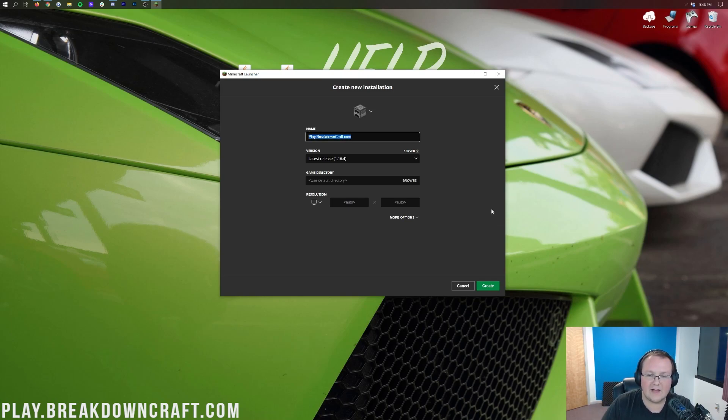There you have it! If you have any questions, let us know in the comments. Thank you so much for watching — if you enjoyed this video, give it a thumbs up and subscribe to the channel for more awesome content. Enjoy Optifine with Forge in Minecraft 1.16.4. Come play with us on our Minecraft server at Play.BreakdownCraft.com. My name is Nick, this has been The Breakdown, and I am out. Peace!